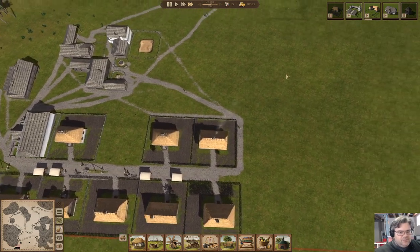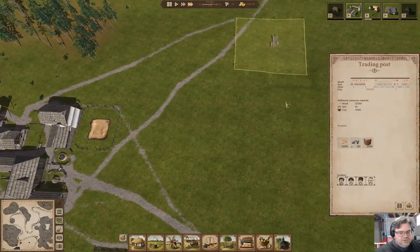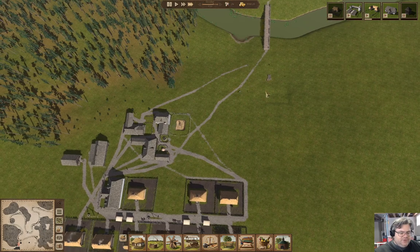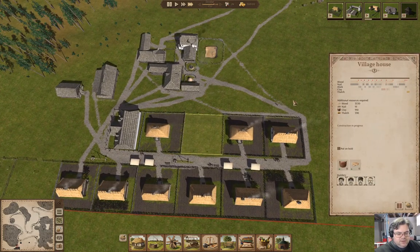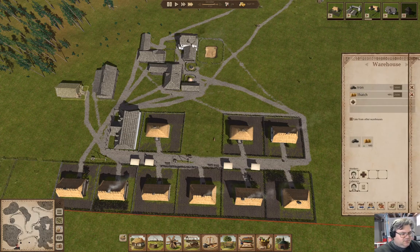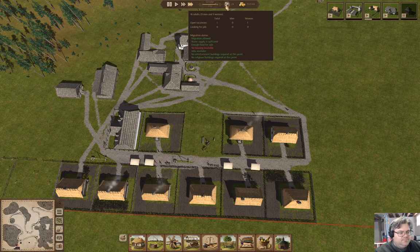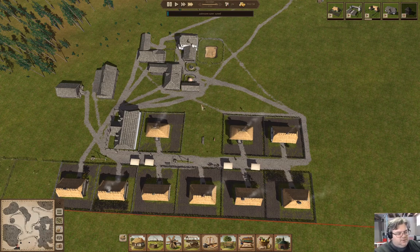We can't build another house until we get the thatch problem sorted out. How's the trade thing coming? It still needs a boatload of resources. That's an expensive building, it takes a while to construct. But if we continue the house — we have enough thatch, 390 — we can make one more house.